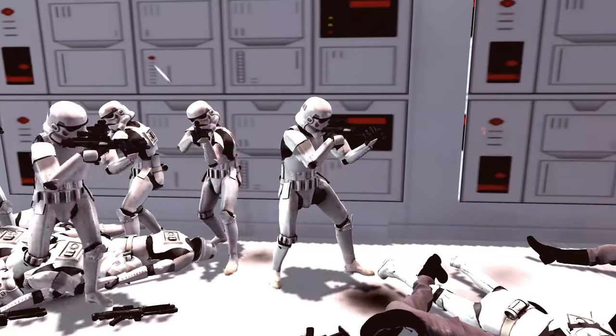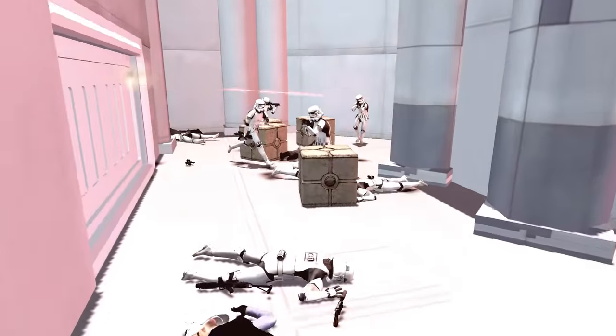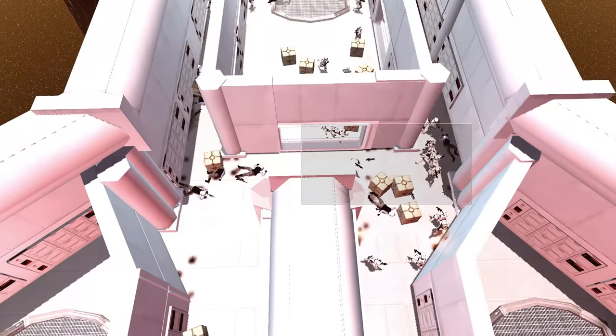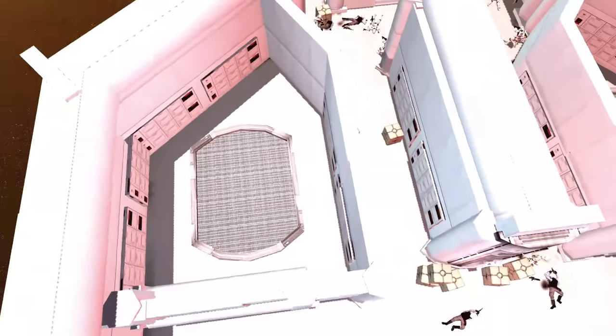Look how cinematic this looks — oh, it's beautiful. Keep the push alive, stormtroopers! Make it happen. Fight for your rights to party. The front entrance — the foyer, if you would — has fallen, and it looks like a couple of rebel soldiers over here have also fallen.